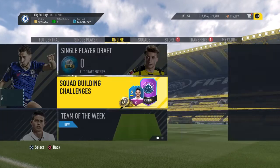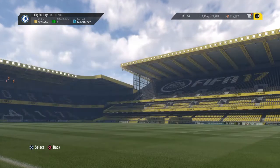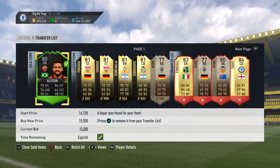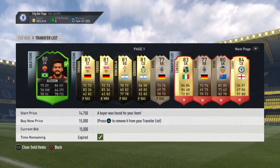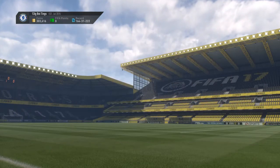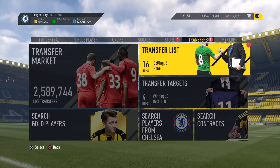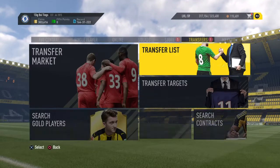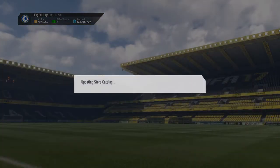We didn't have that many coins before. You're going to see this live, guys — Allison finally sold. I bought him for 13k and I finally made profit off of him. Hallelujah. As you can see, I did buy some of the discount investments from Team of the Week 8. And browse packs.